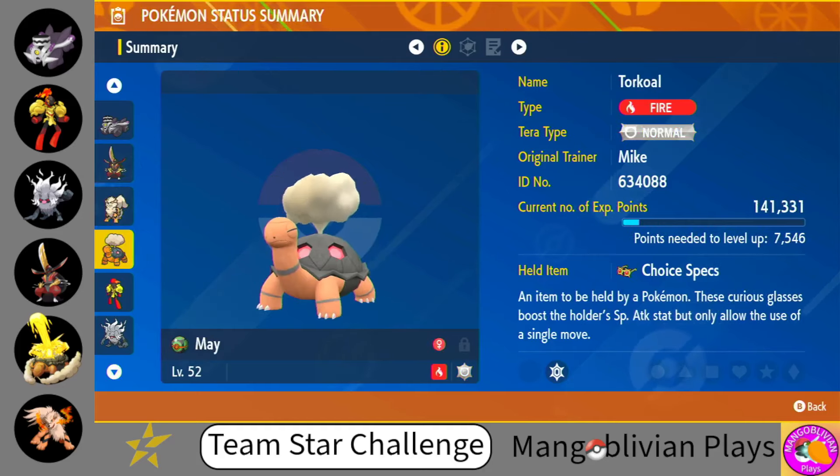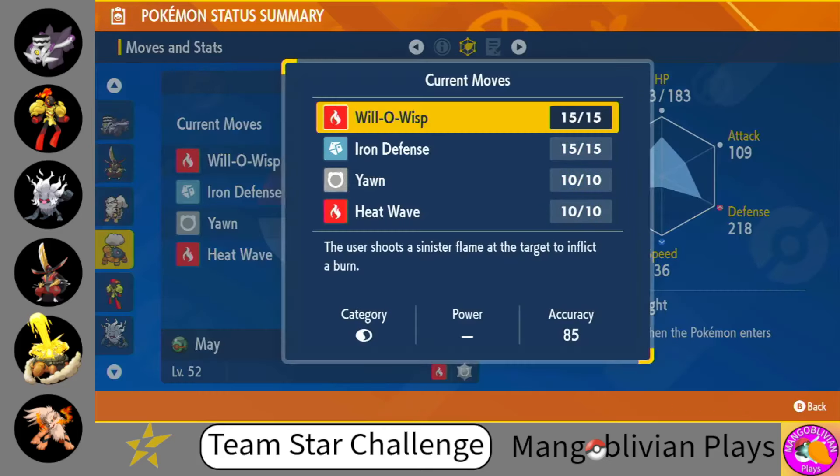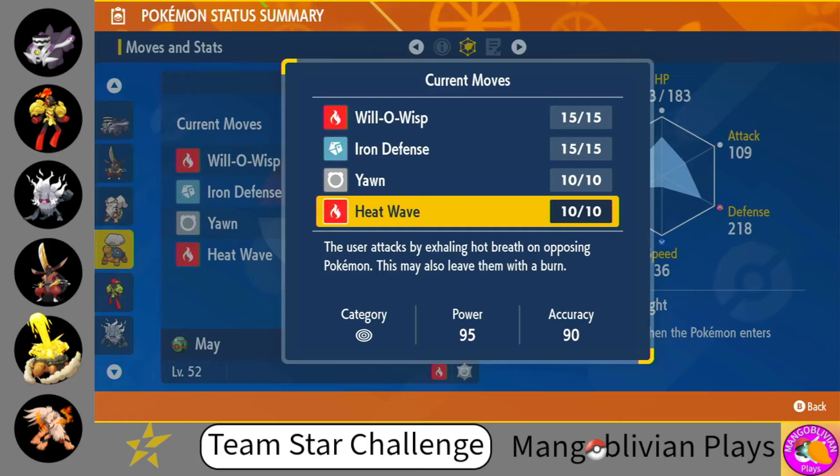Next up, we have Torkoal. Torkoal has the Choice Specs, and Torkoal is here to Heat Wave, basically. It's going to set up Sun and then attack with Heat Wave. Why not Eruption? I'm choosing Heat Wave here because it's a pretty awesome move in and of itself. It's a little less accurate than Eruption, but it is pretty consistent and it's not dependent on hit points, so I don't want it to be crippled by getting hurt. Heat Wave is going to be consistent regardless of our hit points, so we're going to stick with Heat Wave.